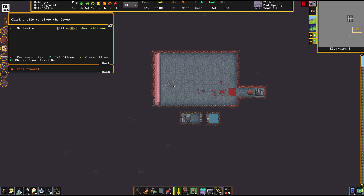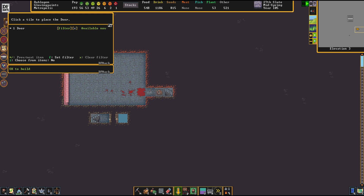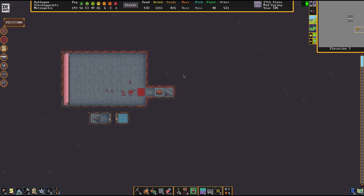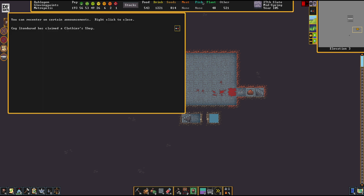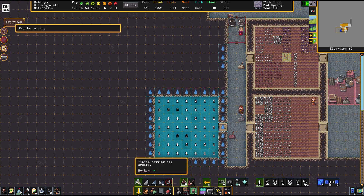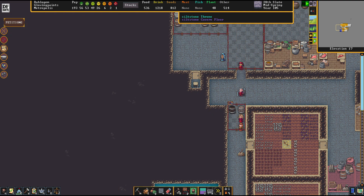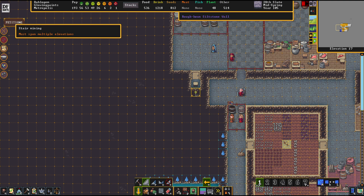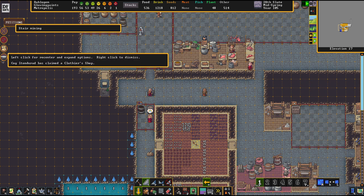We cannot build a lever here because there's already a building present - that bridge. But we can do this another way. To make sure that our dastardly plan will work out for real, you might notice it ain't that easy to kill off your noble person just like that. I think this is intentional game design, by the way.